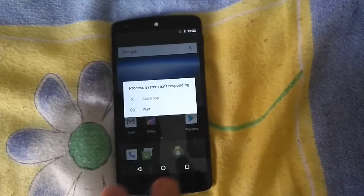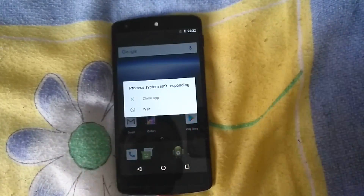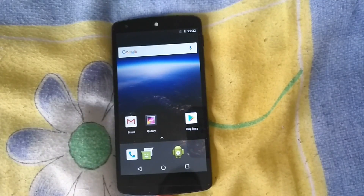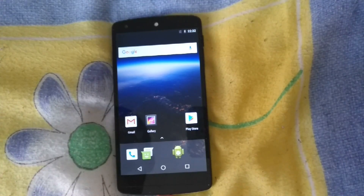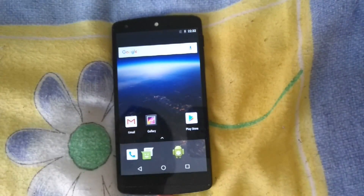There's a 'System not responding' dialog every time. If you have a Nexus 5 and you want to install Android 8.0, you will get that. Always tap 'Wait' — do not tap 'Close App', otherwise that's it. I'll put the ROM link in the description box.